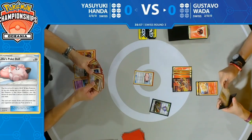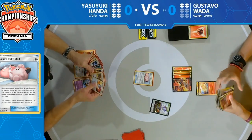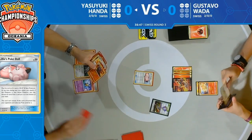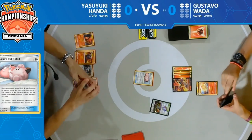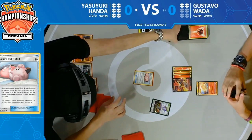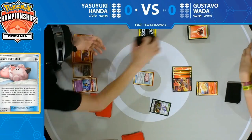He does have a couple Slugma and the Ditto in his hand — but is it too little too late? You can get as many cards as you want to the top of your deck, but if they're not achieving knockouts or disrupting the opponent the way your deck is designed to... He cannot bench that Magcargo — there's another Slugma, that's okay.